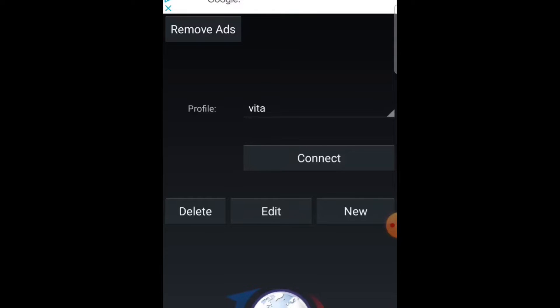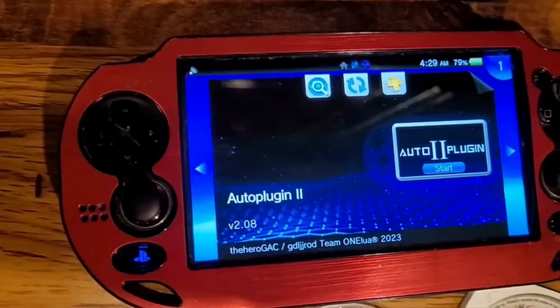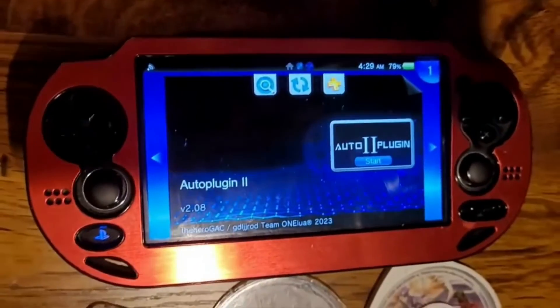It should connect pretty much instantly. After it's connected, you're gonna grab the file you downloaded — Auto Plugins is the name. You can Google it; one of the first websites you find will have two options: you can download via QR code or a direct link.